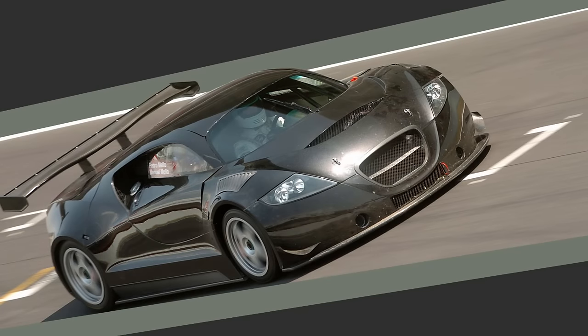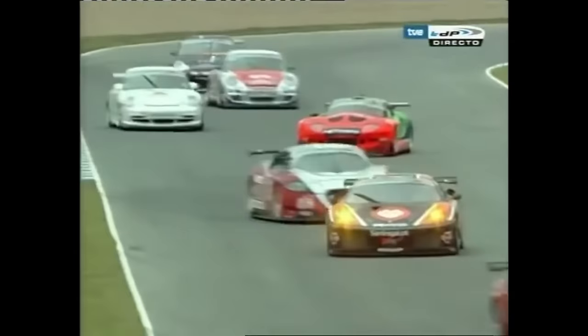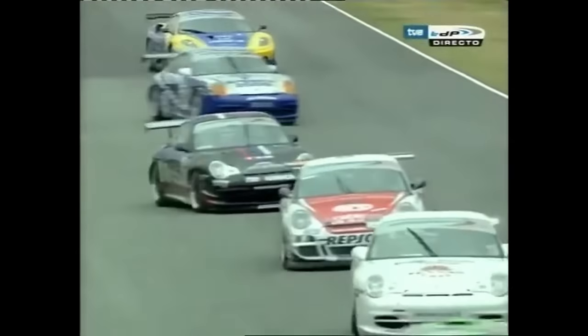The SEAT Cupra GT, found in only a handful of games like the early Forza titles and the GTR Evolution expansion pack for Race 07, is a bit of a weird one, mainly because the FIA didn't allow it to race. The Cupra GT was a race car with no road car version — there never was a homologation version — meaning that it was exempt from any major international FIA series. It had to make do with its native Spanish GT Championship and a less tight, more run-what-you-brung style International GT Open Championship. You'd think not being able to race in the big leagues meant that it didn't have to face stiff opposition, but the opposite is true.